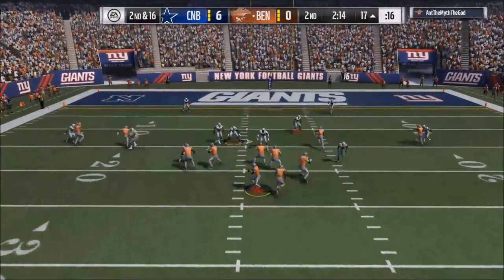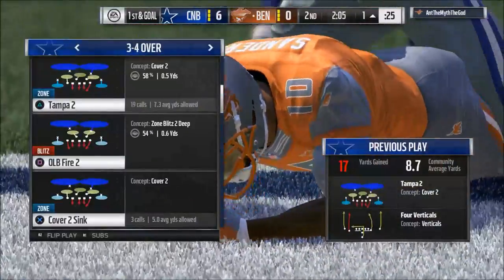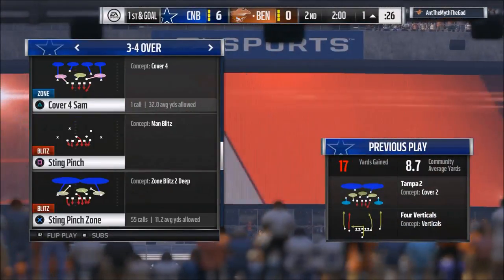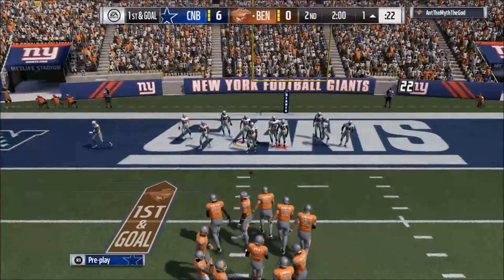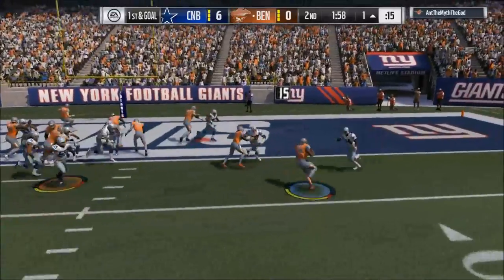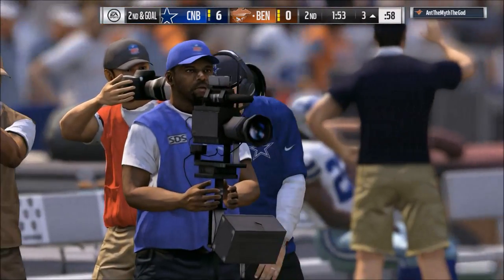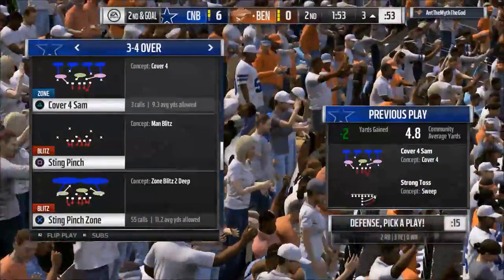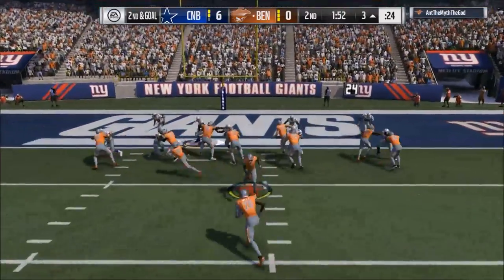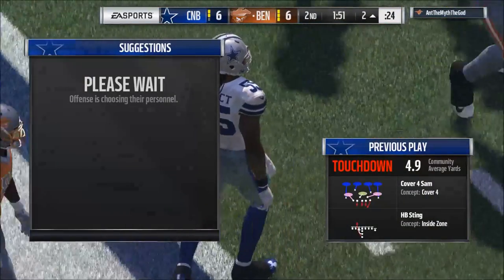Number one tip in Madden 18 for offense: run post routes. By far the biggest thing I've seen in the game so far. Z spot is no longer in the bunch weak and a lot of people are upset about that, but the bunch trail is as good if not better than Z spot. Shotgun bunch trail from the Seattle Seahawks playbook — that play is in my opinion the best play in the game right now. The Seattle playbook also has PA post in there, so you have so many tools in your toolkit. You need at least one play in your arsenal with a solid post route.